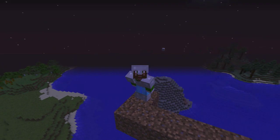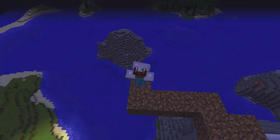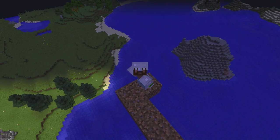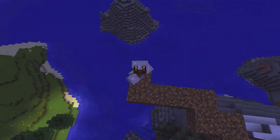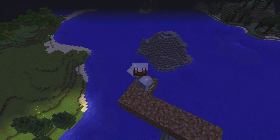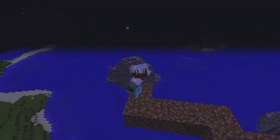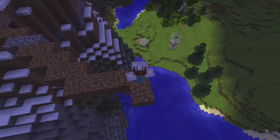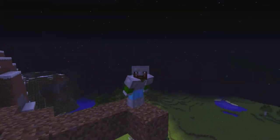We are setting up nether portals — finally getting an easy way for people to get here and for me to get back to spawn. I'm also looking at that island down there thinking about setting up the sheep farm, but it would ruin the look of things. I'll have to find a secluded hidden place — maybe inside the mountain. I don't want it too close; it's really a lag magnet.